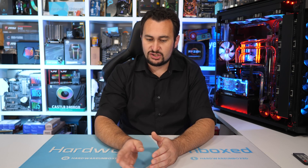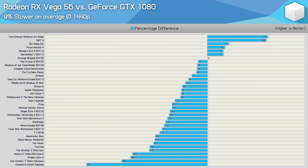Based on what we just saw, it's pretty clear that Vega 56 hasn't actually caught the GTX 1080, at least not overall, but there certainly were a few impressive results. Across the 37-game breakdown, Vega 56 was found to be just 9% slower than the GTX 1080 on average. It enjoyed big wins in Rainbow Six Siege and Dirt 4, and was also faster in Dirt Rally 2, Forza Horizon 4, Resident Evil 2, and Battlefield V.